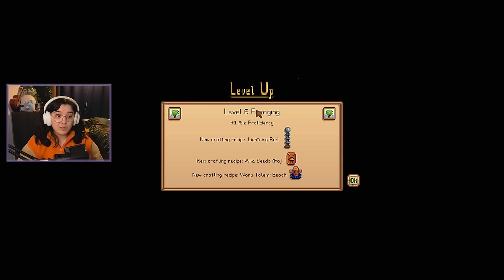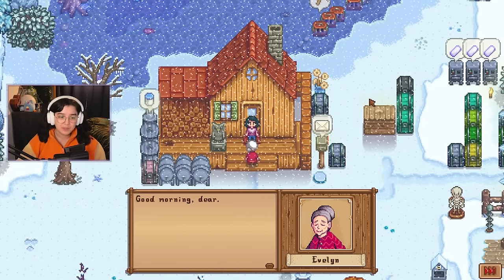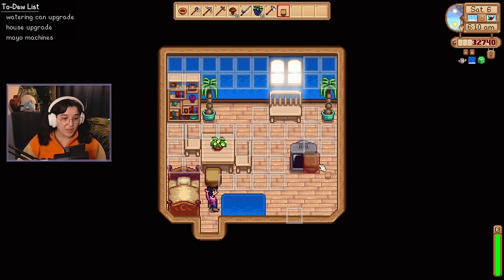Oh, we finally unlocked the lightning rod! I can't even craft winter seeds anyway — I don't even have the recipe. Oh no. Oh, there's Evelyn finally — I'm still going to skip the cutscene, I just kind of wanted it. Now what happens if I put it indoors? Wait, if I walk outside there's snow on the pot — if I go inside there's no snow. I love that detail.